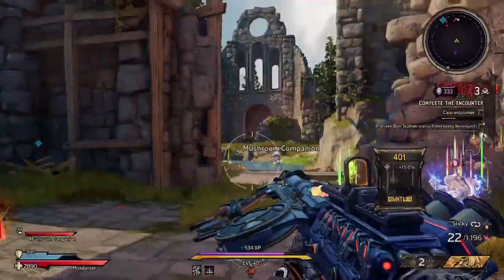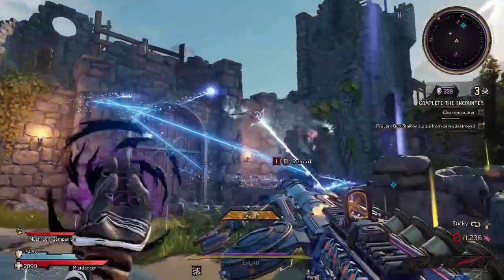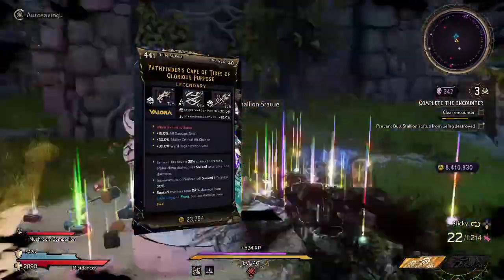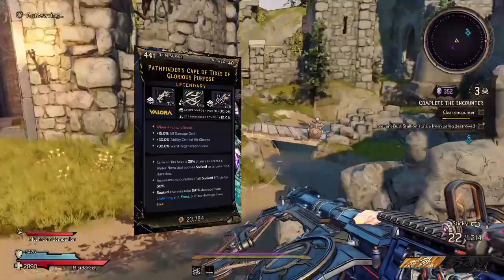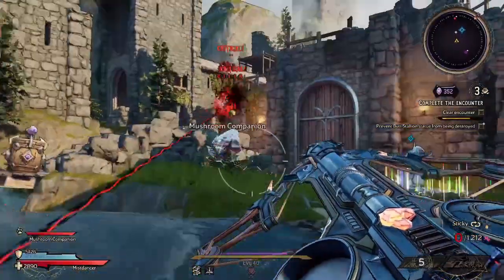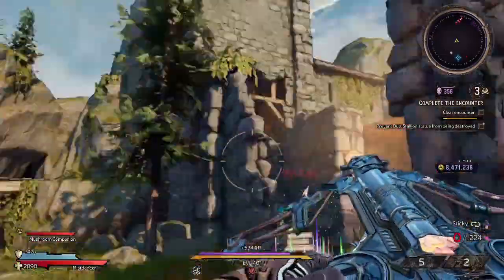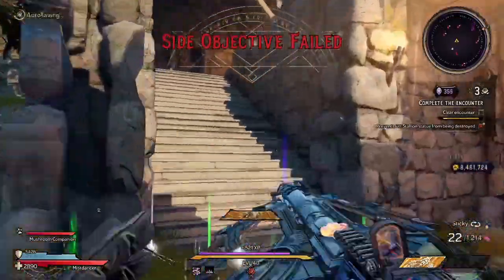So now, one piece of equipment that you absolutely need for this build — or at least one that I'm recommending that has really made this build that much better — is going to be the Cape of Tides. What the Cape of Tides does is you have a 25% chance on a crit to soak an enemy. Going back to dealing crits, we're going to be able to have a chance to soak our enemies. Soaking enemies allows the Fate Maker to deal increased damage to soaked enemies with Shock and Freeze. So we're going to be focusing on dealing Shock and Freeze damage to our enemies, soaking them via our crits, and then dealing Shock and Freeze damage so they can take 150% increased damage from both Shock and Freeze.